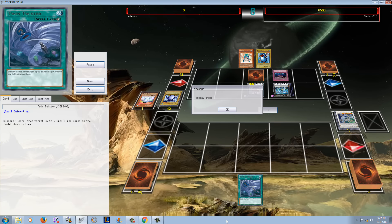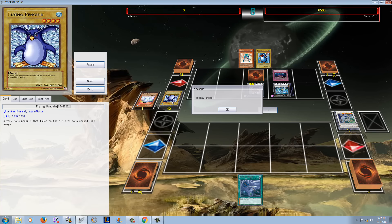I think Water is just going to be a very strong attribute moving forward because of Treat Toad. Being able to go into Bahamut Shark using these random level 4s is pretty strong, and then summoning Treat Toad off level 2s with the Frog Engine is good too. You can make Abyss Dweller, and the Rank 4 Toolbox is just super strong.